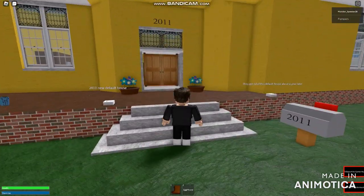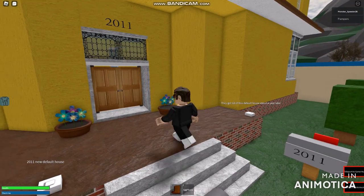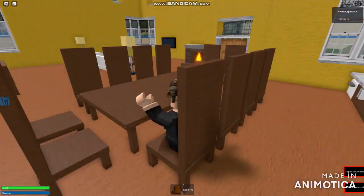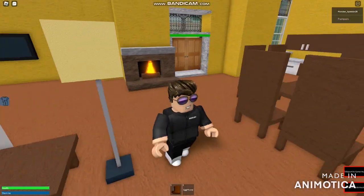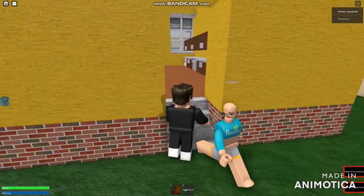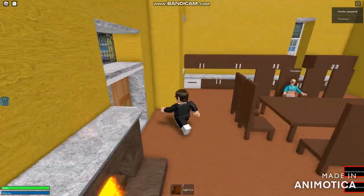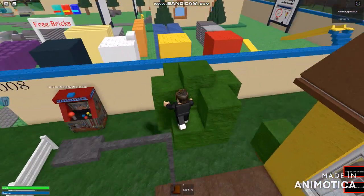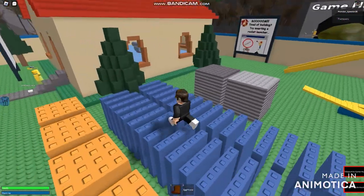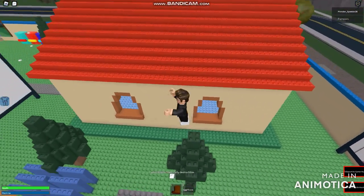Just about this — the 2011 default house. They got rid of these default houses about a year later. By 2012, it looks like some kind of Family Guy reference. Another guy just went into this house. I went back into the house — where are the upstairs? That wasn't pretty much in existence, because there is no underdevelopment or being discontinued. Around here are the free boxes — I think blocks. Classic Roblox trees, fully destructible, and also that house too.